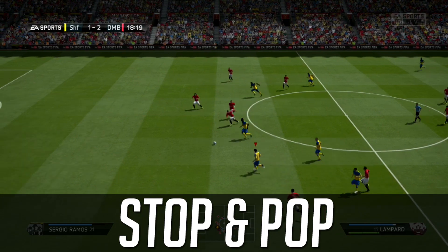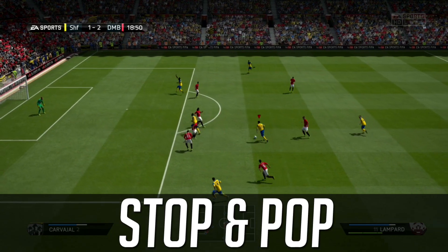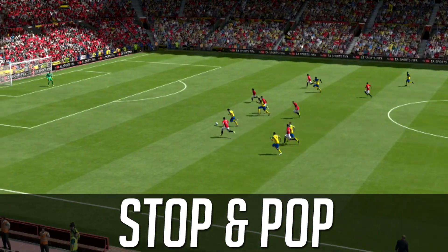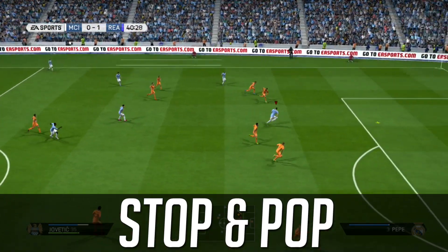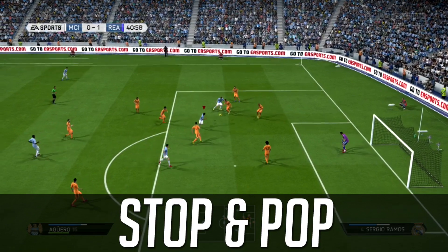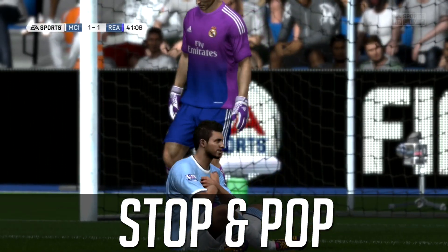Lastly, we've got the stop and pop, also known as the hamburger and fries combo. Lampard is on a counter-attack with people chasing — we stop on a dime and punish them. To execute this move, hold L2 on PS4 or LT on Xbox One while performing the fake shot. Lampard smashes it home upper 90 — exactly what you expect from a legendary player. In clip two, Jovatic doesn't have much going for him, but that's what makes the stop and pop great: you can pick out a pass, and Aguero tucks it home beautifully to get back in the match.